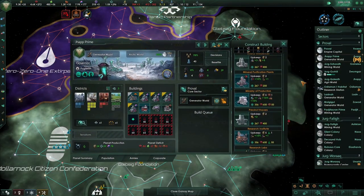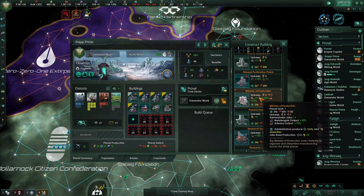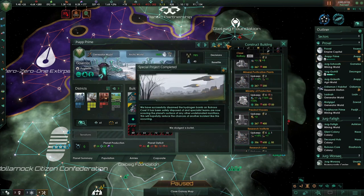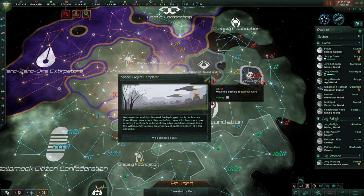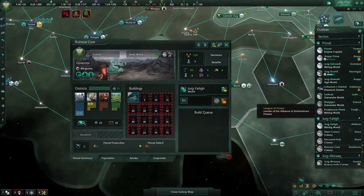Here on Jap Prime, our main alloy production planet, we have 17 metallurgist jobs. The next thing I'm going to build there is a Ministry of Production, which will give us a big plus 15% output to our metallurgists - that's a pretty nice buff. I'll throw that in before upgrading any other facilities. I've also built a volatile motes building and chemical plants. And we've managed to disarm the bomb - crisis averted, everything's okay.